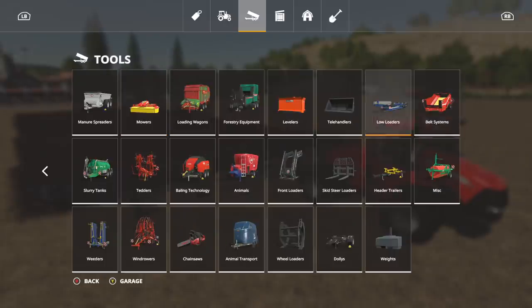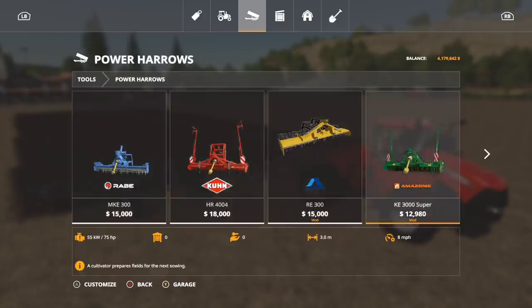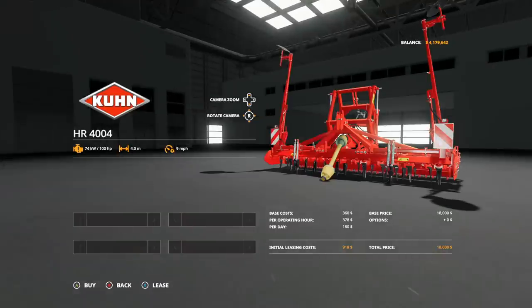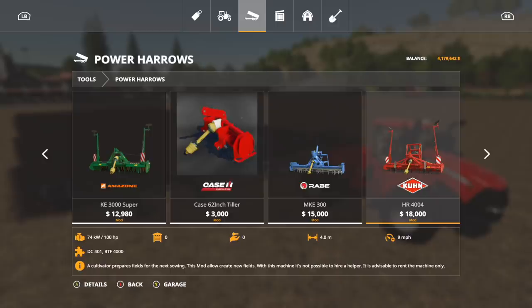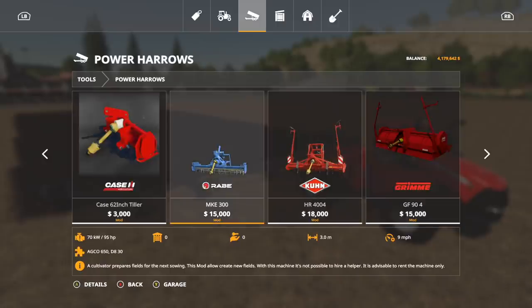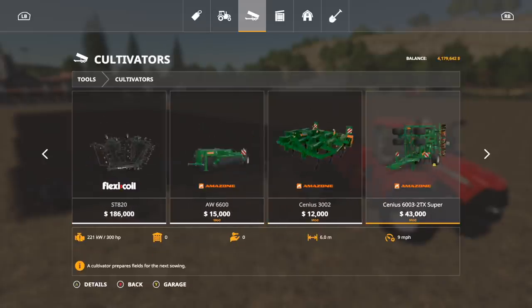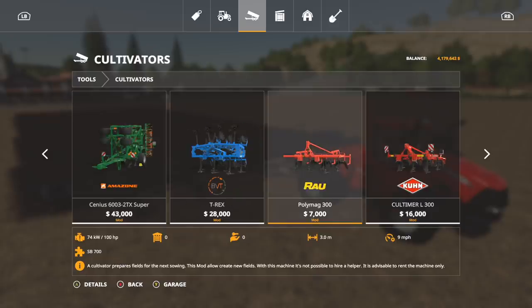There are three different setups. First up, we're going to go into Power Heroes, where we have the Rave MKE 300 and the Kuhn HR 4004 — both of these will work. Down in Cultivators, you can see at the bottom it says 'Mod' and it says this mod allows creation of fields with this machine. It is not possible to hire a helper, and it is advised to rent this machine only. In order to create fields, you cannot hire a helper. We'll be testing that out. We have the Ryu PolyMag 300.